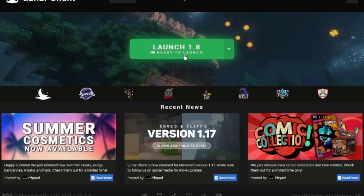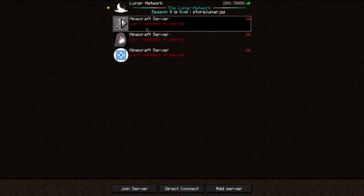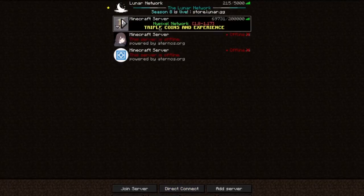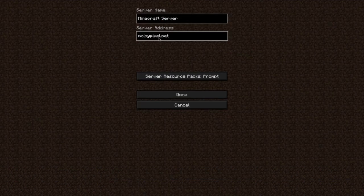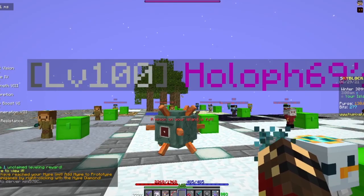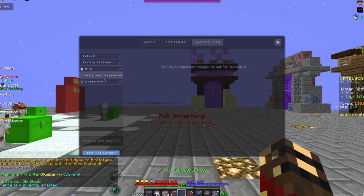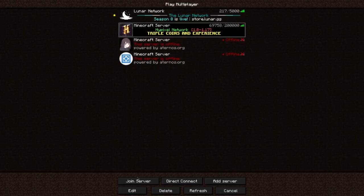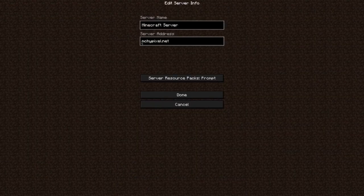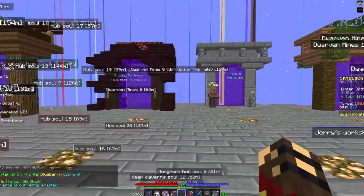Now you just start your Lunar Client. Go to multiplayer and Hypixel. You must join with mc.hypixel.net. For example, if I join with hypixel.net, there are no waypoints — I don't see any waypoints. I press M and it says you do not have any waypoints set for this world. You must join with mc.hypixel.net. As you can see, there are many waypoints, even on my island.